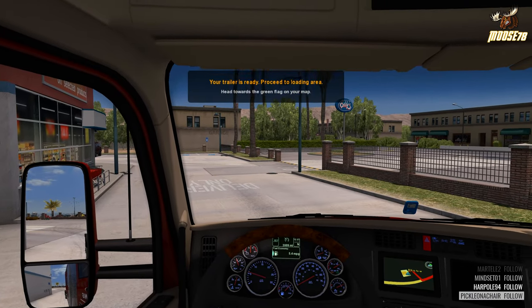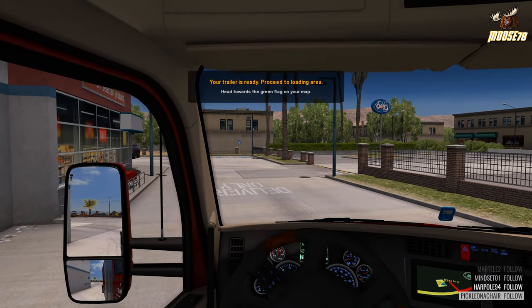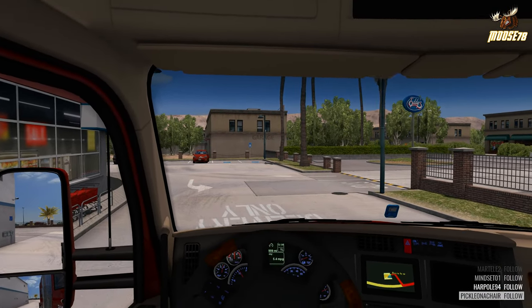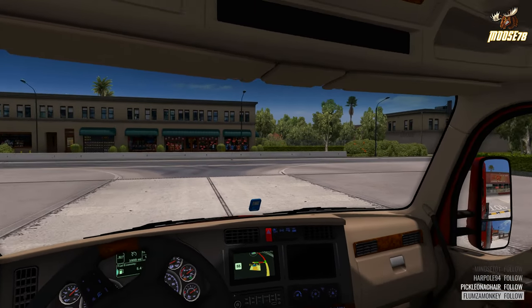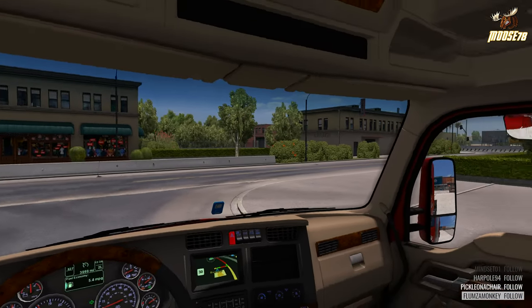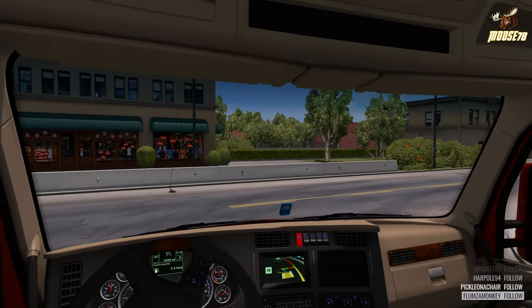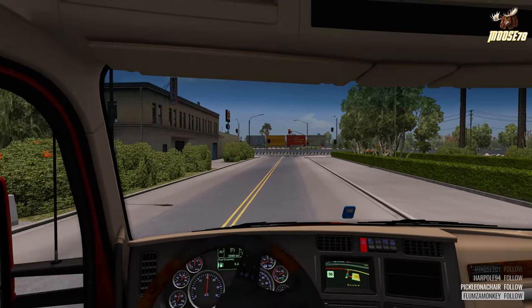Hey guys, welcome back to another American Truck Simulator video. My name is Moose78, hope you're all doing well. We're back with another Stories on the Road video, another trip I made on one of my live streams. Today we're running the Kenworth T680 pulling around the East Genesis end dump, and we're going to be running from Barstow over to Santa Maria. It's a pretty good, nice scenic trip, I think you guys will enjoy it.